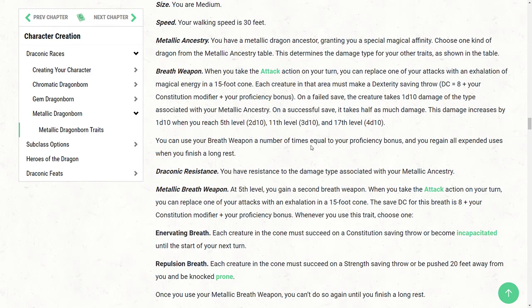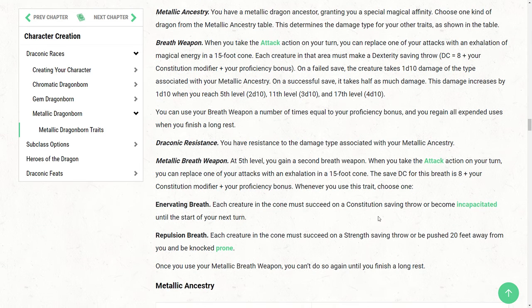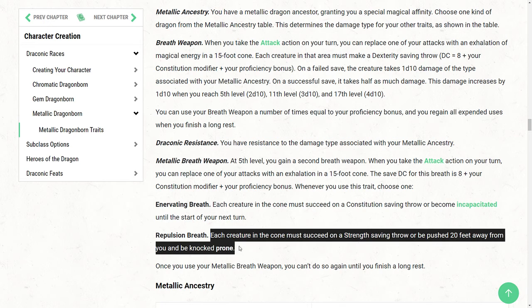Things get interesting with the Metallic Dragonborn as they're quite nicely capturing their draconic ancestry by getting a second breath option. This metallic breath weapon uses a separate resource — you can use it once per long rest — however you do get two different choices when you use it. The first is a bit of general battlefield control: it still replaces an attack action on your turn, and it's going to be a push and prone effect. It's a strength-based saving throw, and when you use the Repulsion Breath you push them 20 feet away and knock them prone. This is quite a nice bit of control, especially as there's no size limit — you can knock a Tarrasque on the butt if you want. It might get errata'd in the future because it is rather strong, but it's a 5th-level feature, so that seems quite reasonable.